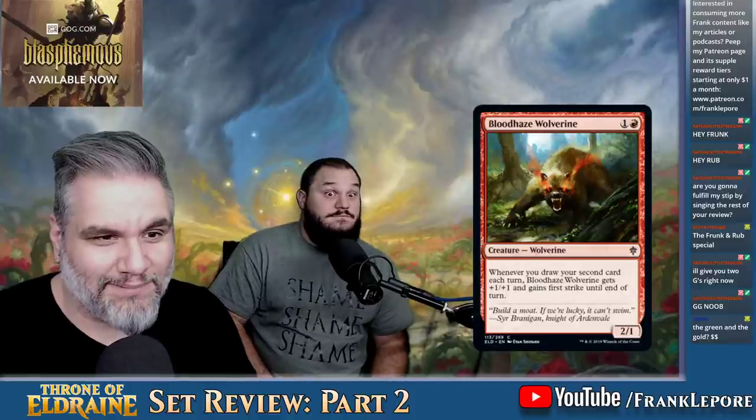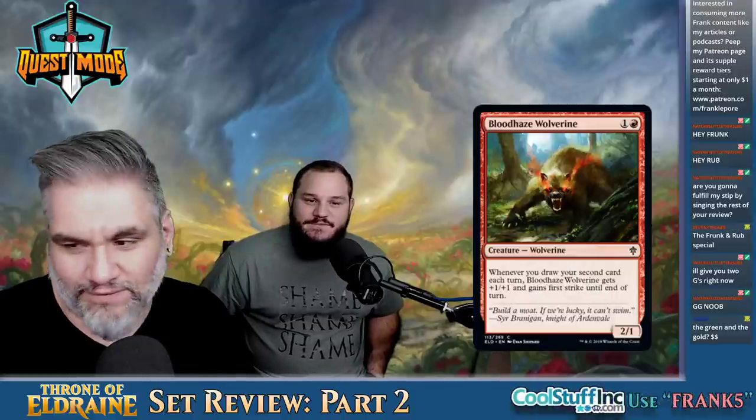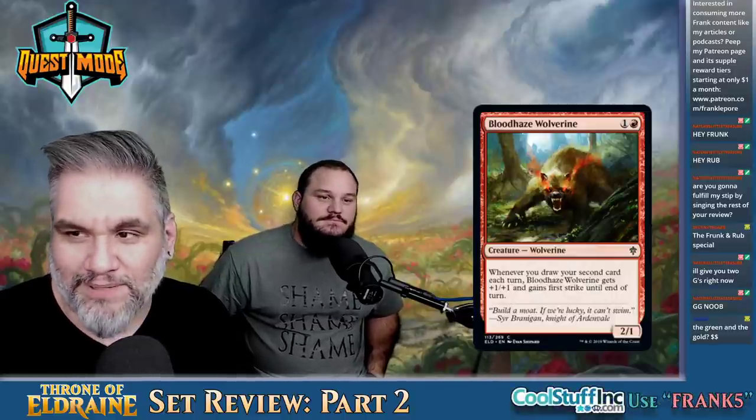Blood Haze Wolverine — look at this. Two mana for a two-one. Look at his eyes. Whenever you draw your second card each turn, Blood Haze Wolverine gets plus one, plus one and gains first strike. It's no play to GOP, that's for sure.